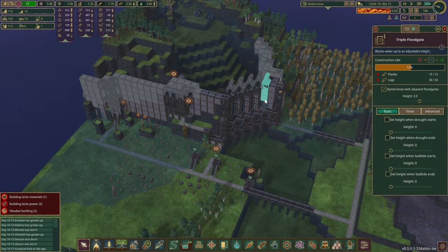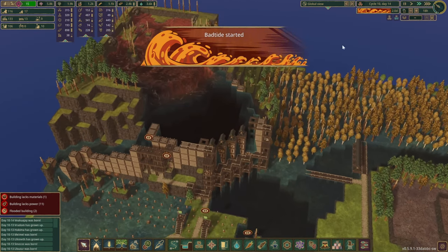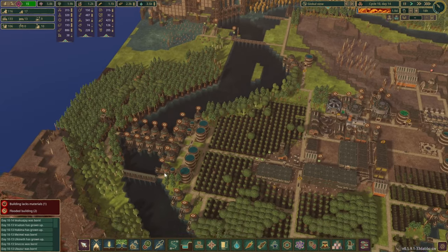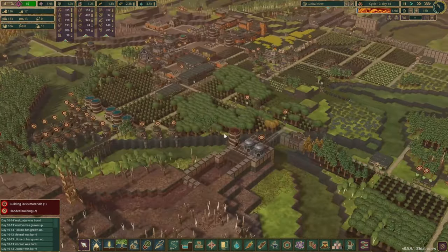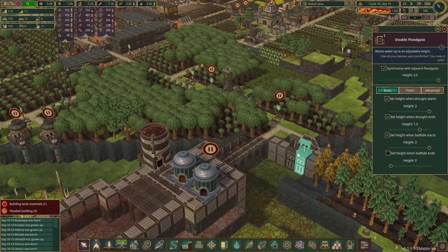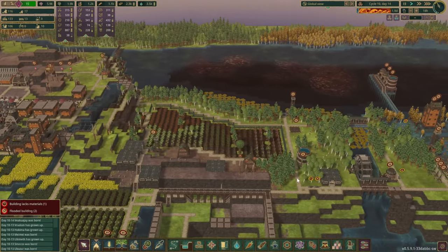How about if we increase this? I think a lot of our construction beavers are going to get sick as well. Two days of bad tide — this isn't going to go well. Let's see where the water can escape. It can go through here, which is great. This one is not locked — it should be closed now. Hopefully our main source of water will be fine.